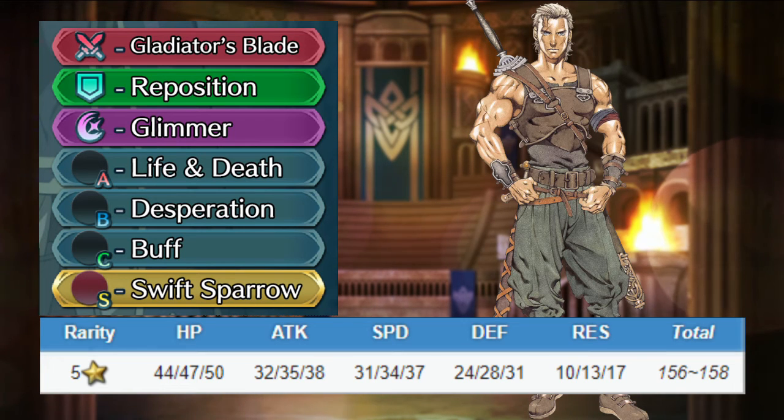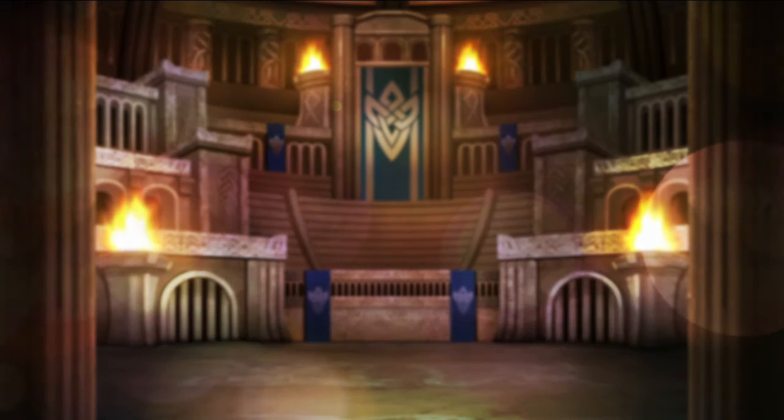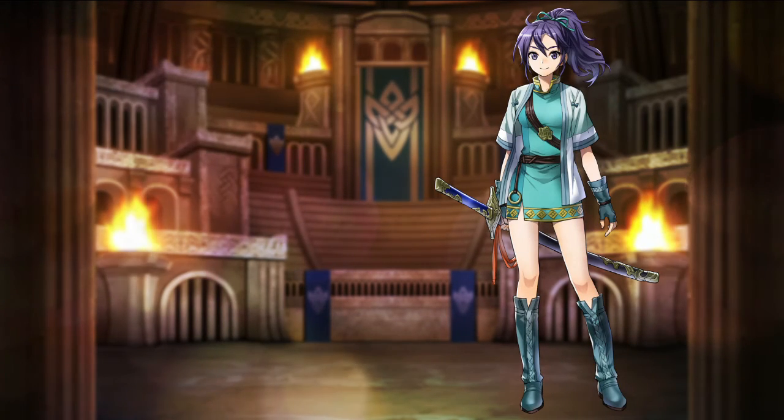Thanks to his weapon's effect, Ogma will be able to have Glimmer at charge after only one attack. So with Desperation active, he should be able to kill most enemies on the second hit when initiating without getting hit back. His defenses won't be great though, so don't leave him exposed to an enemy phase.